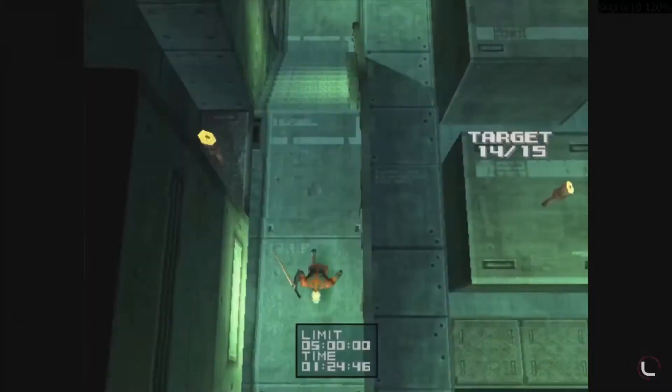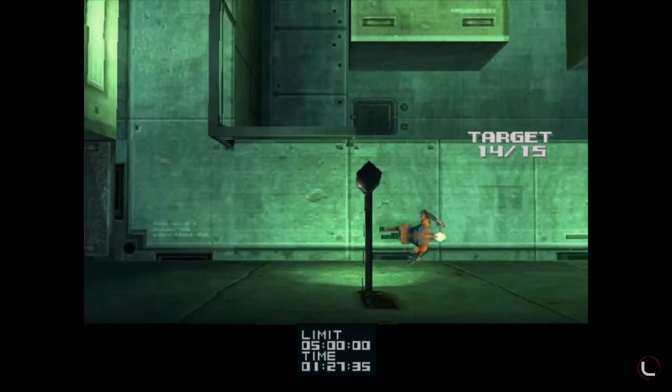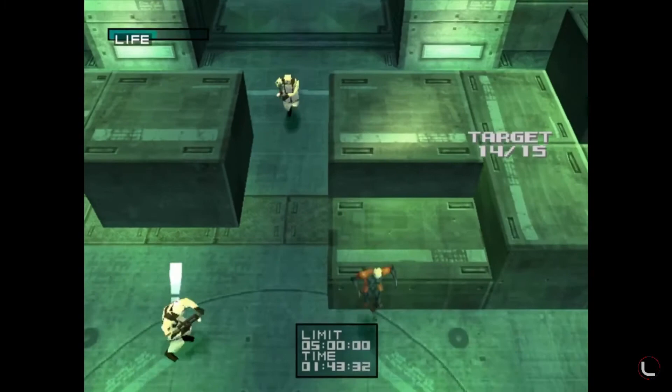The Grey Fox missions themselves are in no way just tacked on. You have a super-high jump, you have the sword, and it's like a completely different gameplay style — almost like it's running on a different game. If you look at the footage, it doesn't look like your traditional Metal Gear control scheme or movement animation. You get this fully fleshed-out Grey Fox mode that almost feels like a completely different game.